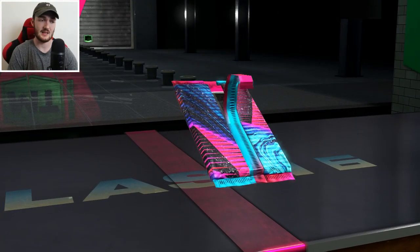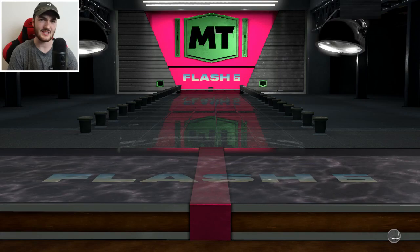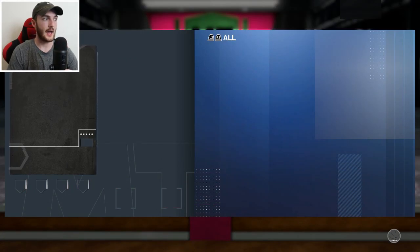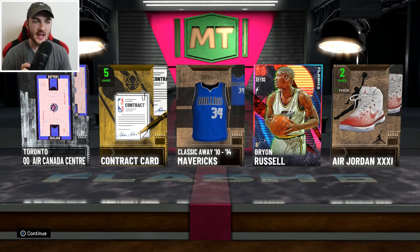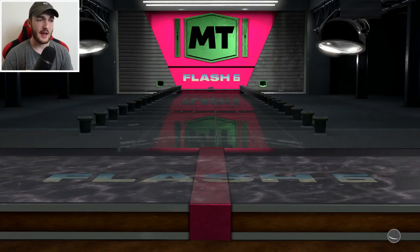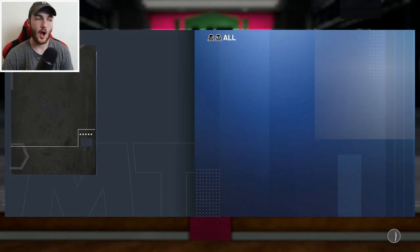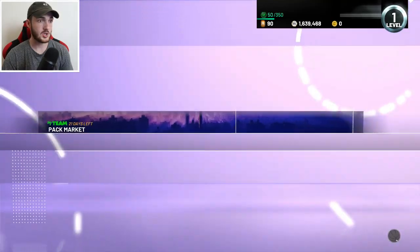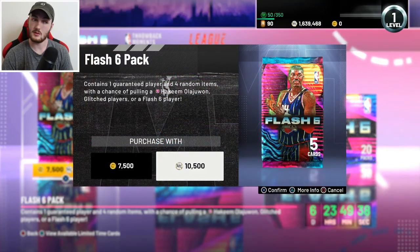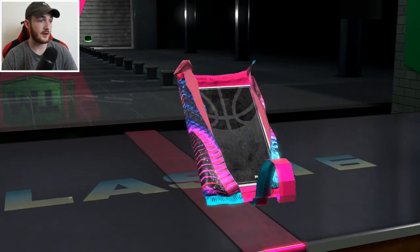We haven't opened up a lot of packs — it's not as though we're a million MT deep or something — but zero Flash 6 players? It's a bit rough, 2K. I think it's time you start showing your boys some love. This is getting a bit ridiculous. We finally pull a Flash 6 player — it's only a Ruby, but at least it shows that Flash 6 cards are in here. I cannot believe it took that long. I don't expect to pull Pink Diamonds or Galaxy Opals this early, but the fact it took this long to pull just a Flash 6 player in general — that's sus, 2K.